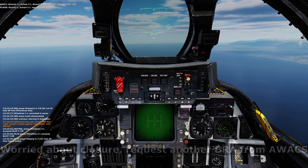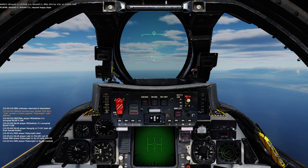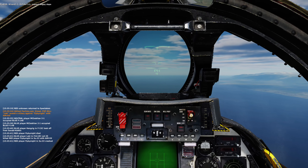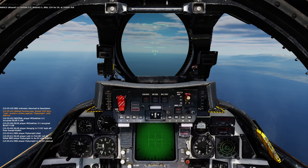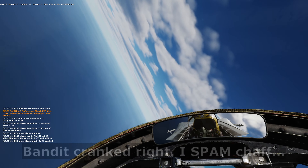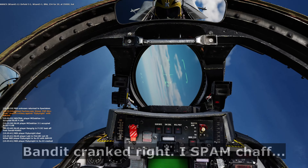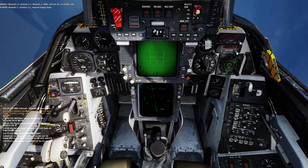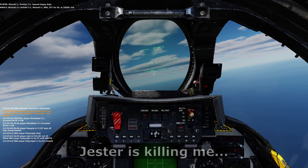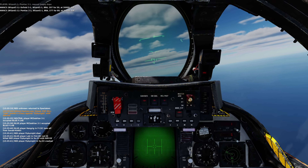Wizard 1-1, Infield 3-1, request bogey-dope. Infield 3-1, Wizard 1-1, prop 234-420, at 35,000 knots. Infield 3-1, Wizard 1-1, prop 237-450, at 33,000 knots.